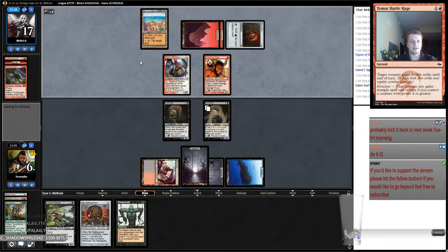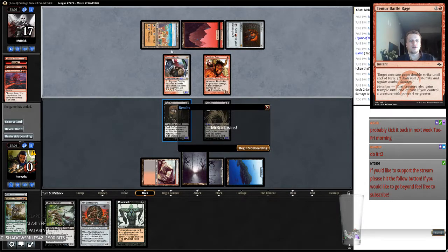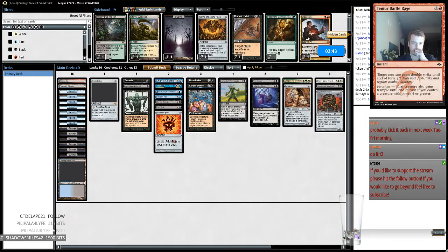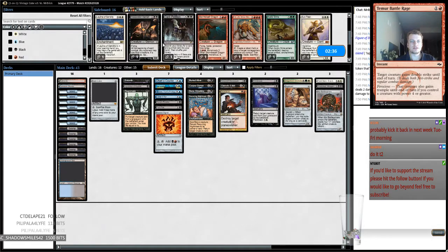We are getting beaten up here. What is it — Chandra? Fiery Confluence gets me. So we're going to need to lower our curve and get a little less susceptible. We got beat by the fun police — our opponent cracked us for four on turn two.